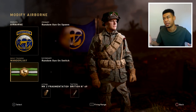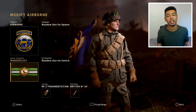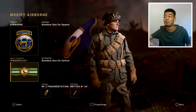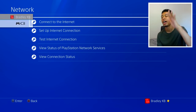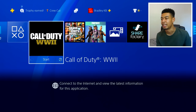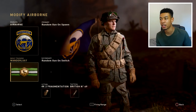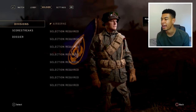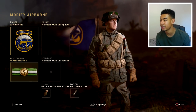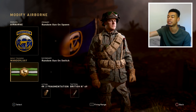These DLC weapons are probably coming this Tuesday, more than likely with a new event. They're already fully in the game and we can use them now. Essentially what you have to do is go on your PS4, go to your network settings, turn off your connection to the internet, untick that, and restart Call of Duty World War II. Go on local play rather than online — that's where I am right now.